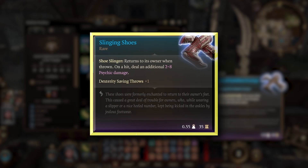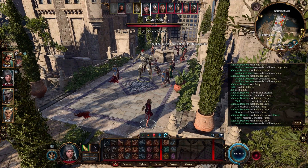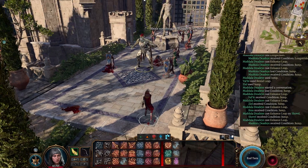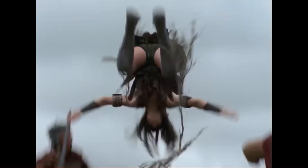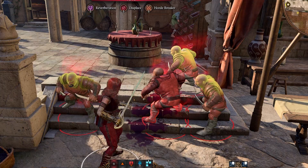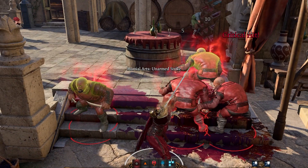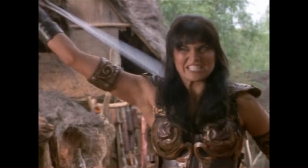At last, if you want to embody the Warrior Princess, pick up the Slinging Shoes from Tara in the Lower City. There is no Chakram in Baldur's Gate, but these can be thrown and returned to you — except they will replace whatever boots you have on. Yell out your Warcry before flipping into battle to use Horde Breaker into a free action follow-up attack, then hit them with a Sweeping Attack and a bonus Unarmed Strike for 4 attacks per turn.